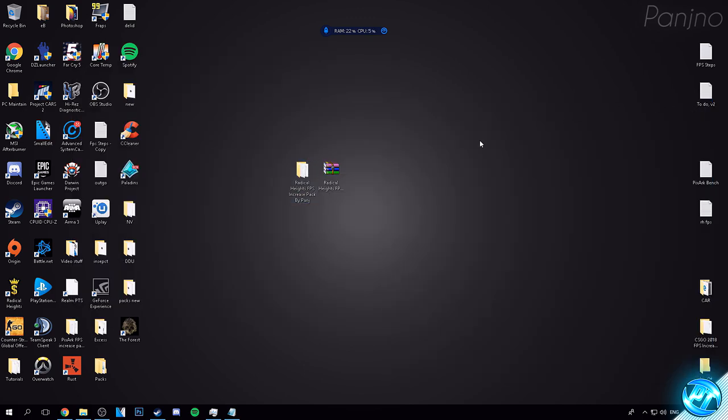With the rest of this video, I'm going to be showing you some operating system specific optimizations to ensure your OS is running to the best of its ability — not just for Radical Heights but pretty much any game you're playing — to get the most out of your system. Starting off, we're going to be ensuring our PC is running the best power plan possible to ensure the hardware inside our system is being utilized properly.